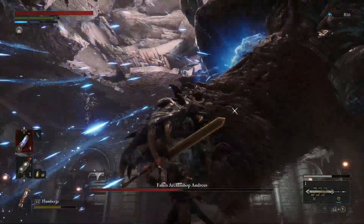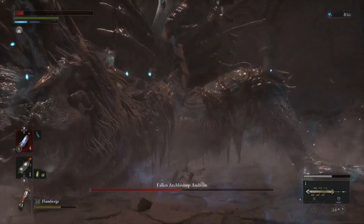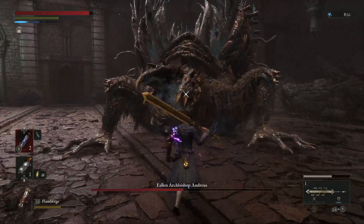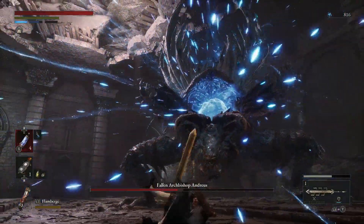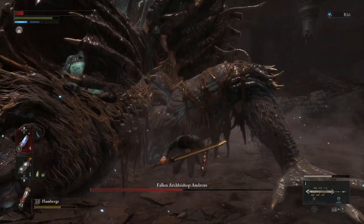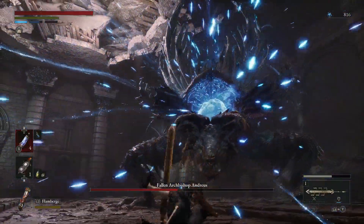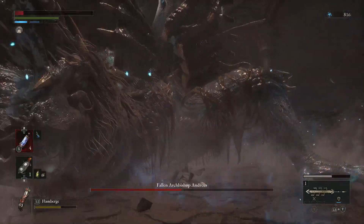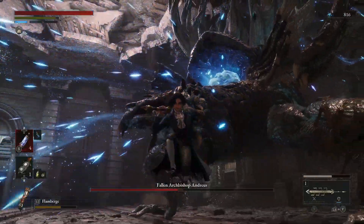This next attack is kind of a pain because the camera angle is really bad here. Judging by the way he slams down after this, it's almost as if you're supposed to run underneath him when he gets up on his hind two legs. You're supposed to run underneath him before he shoots the beam out, then he'll slam but you'll be on the other side and safe. Because of the camera angle it's really difficult to do that — maybe try not being locked on to help.